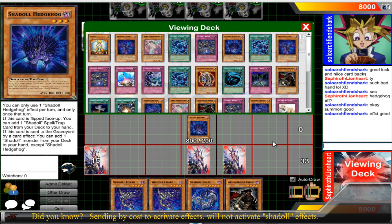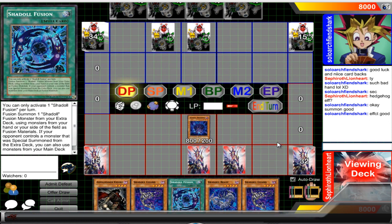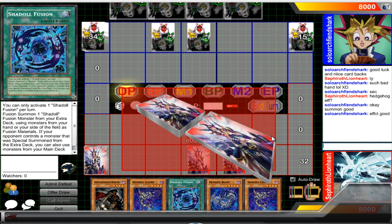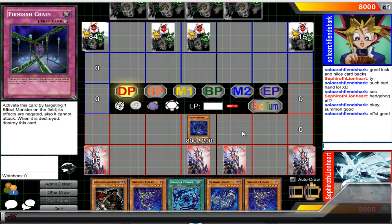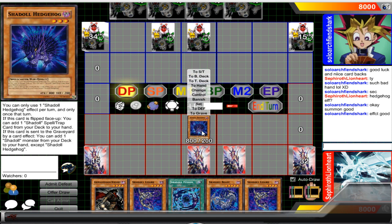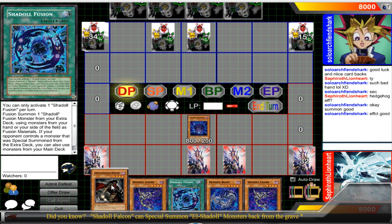Shadal Fusion is probably one of the best cards right now. This is the new wave of meta. It stops extra deck spamming — it encourages you not to use your extra deck. Because if you do, I get to use my card effects from the deck, which is just so good. When you use Shadal Fusion and send Shadal Monsters to the graveyard, you'll get their effects, which just makes the deck super broken. It makes it so good.